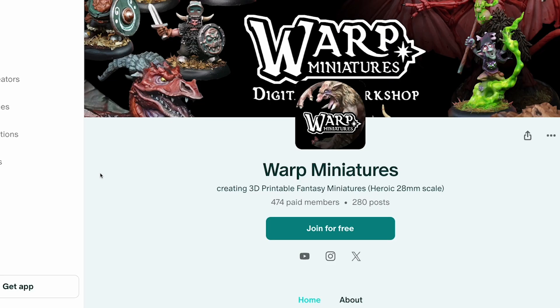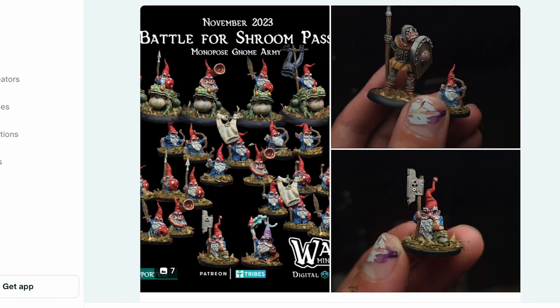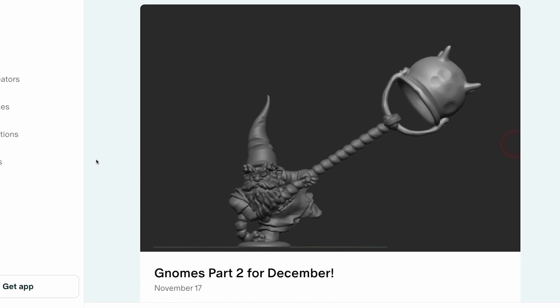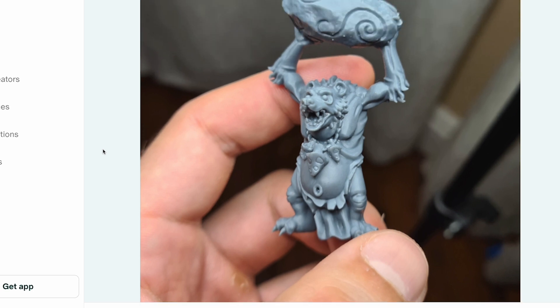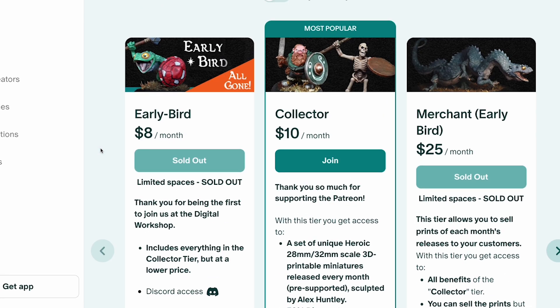Jumping over to the Patreon for Warped Miniatures, they have some really nice looking gnome models. For November they released this gnome army, the Battle for Shroom Pass — some really cool looking sculpts if you're into gnomes. These are all 3D files, so you will need your own 3D printer to print these out. They also have some new gnomes coming in December, so if you sign up in November you can get the full army and then add on the new December releases. They also have this cool little badger troll coming out in December. Go ahead and sign up for their Patreon — it only costs $10 a month.